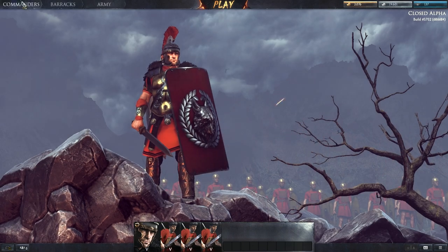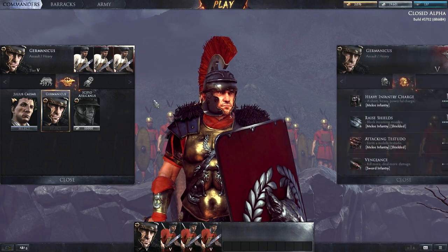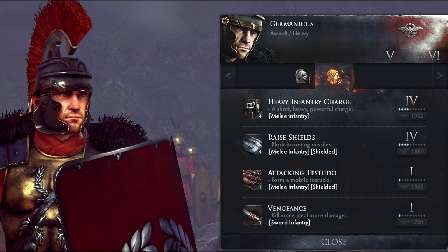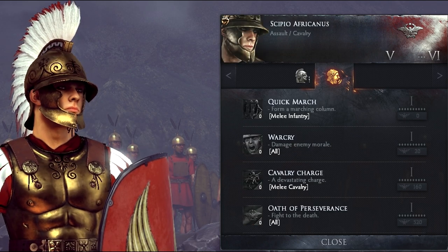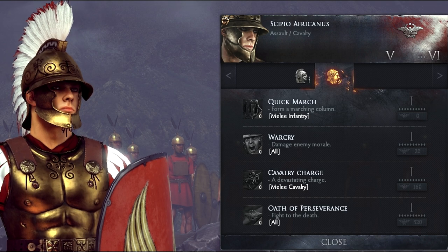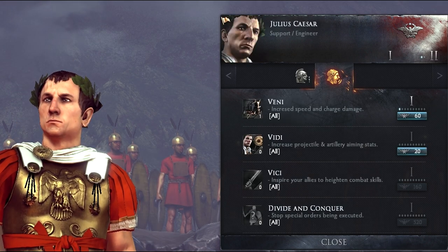The main difference between these commanders however are their abilities. Each commander has 4 different abilities that can be unlocked, and only one of them is unlocked by default. These abilities are probably the most important thing in this game — not using your abilities at the right time will cost you the battle every single time.